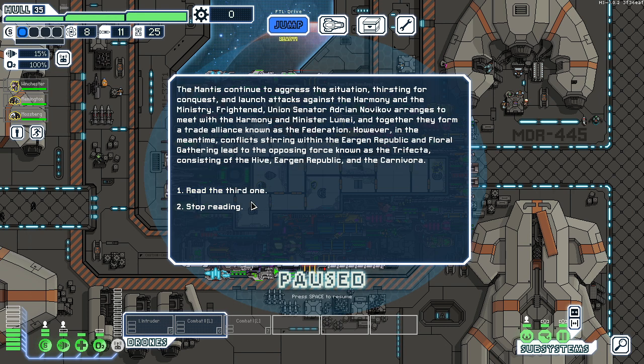The Mantis continue to aggress the situation, thirsty for conquest, and launch attacks against the Harmony and the Ministry. Senator Adrian Novikov arranges to meet with the Harmony minister — all these names I just can't do any of them. Together they form a trade alliance known as the Federation. Meanwhile conflicts stirring within the Irgan Republic and Floral Gathering lead to the opposing force known as the Trifecta, consisting of the Hive, the Irgan Republic, and the Carnal — wait, so like half of these guys, and then the Vamp Weeds.